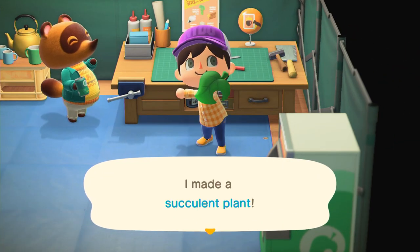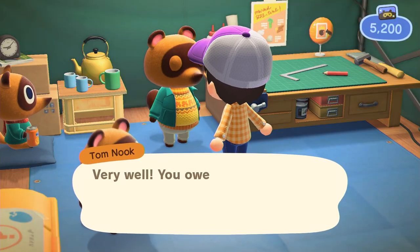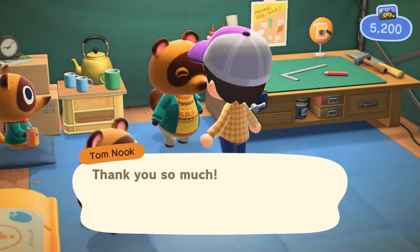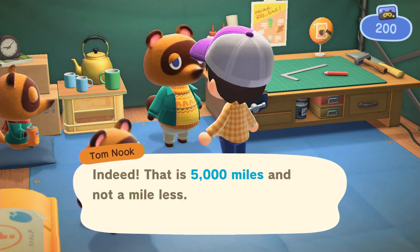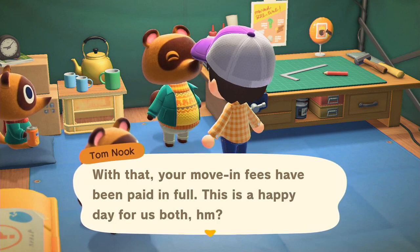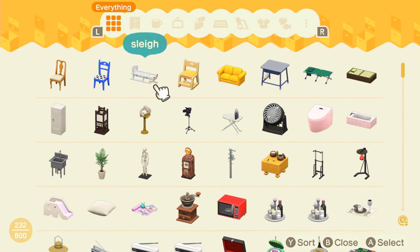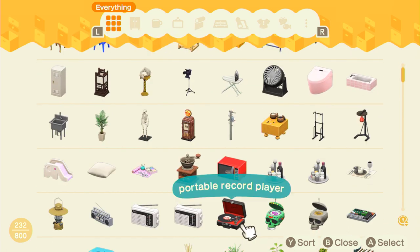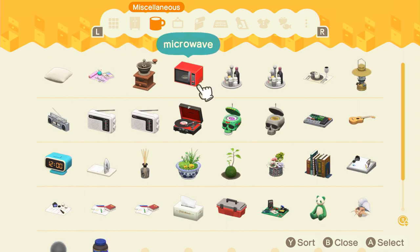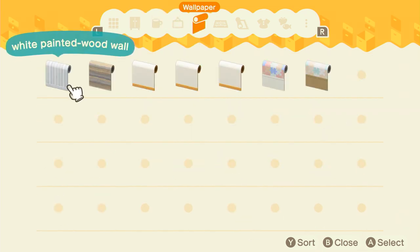Finally, it's time to pay off your debt to Tom Nook. This loan will run you almost 50,000 bells or 5,000 Nook Miles — I recommend paying this off with Nook Miles. 5,000 may seem like a lot, but you should rack up plenty of miles from exploring your island. One of the best perks of owning a house in New Horizons is that you'll have access to a storage inventory. Homeownership also unlocks Nook Miles Plus, which provides you with a rotating selection of Nook Miles bonuses to chase, so it's good to get started on it early.